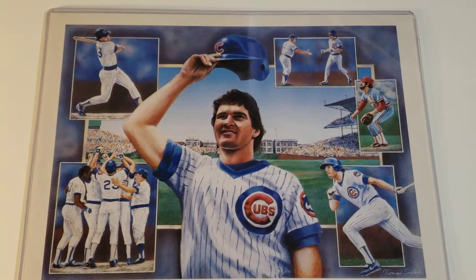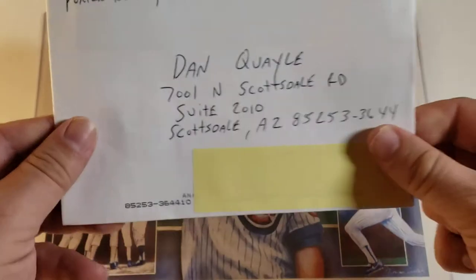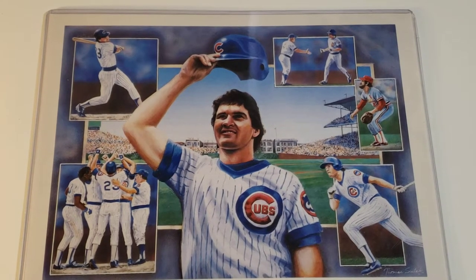Quick TTM update - we got the Dan Quayle one back in the mail, but I found a new address in Scottsdale, Arizona. I also found an email for what must be his personal assistant, and I sent an email to confirm the right address. Before I actually send this one out, I want to make sure it's correct. If I don't hear back, I'll send it anyway. So we got a second chance on the Dan Quayle - keep our fingers crossed.